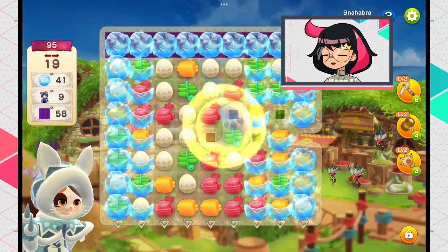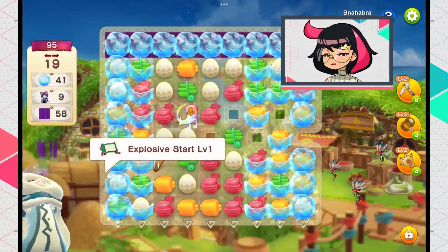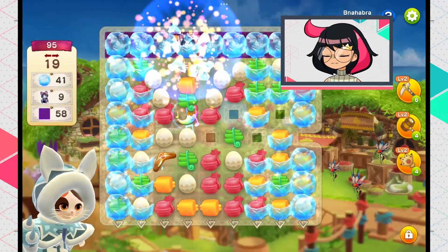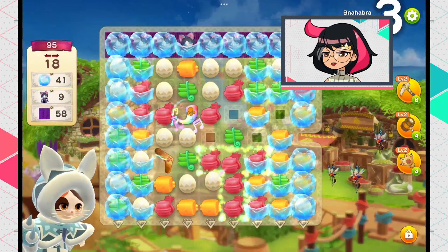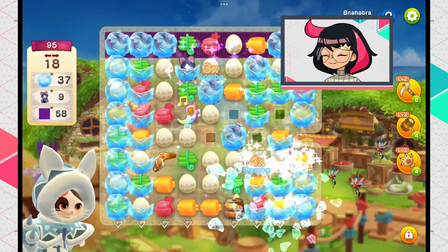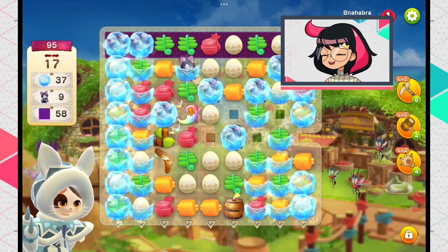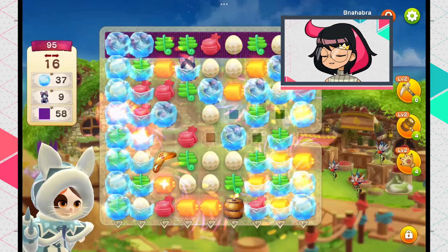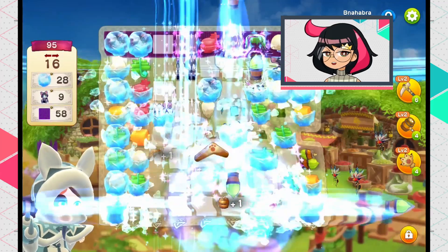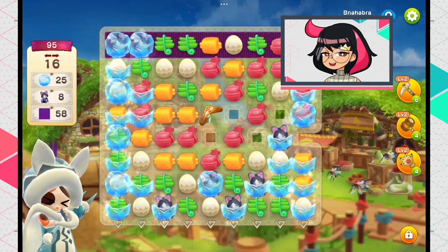The characters are the Felyne Palicoes, and sometimes monsters appear as obstacles you have to repel. Each monster has different special abilities to disrupt your board, depending on what they do in Monster Hunter themselves. For example, Barioth puts mud on your board.